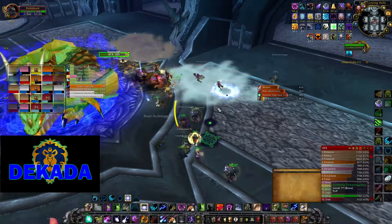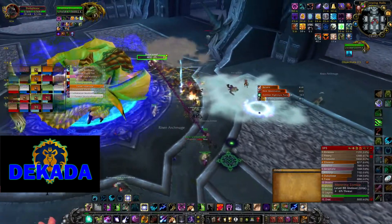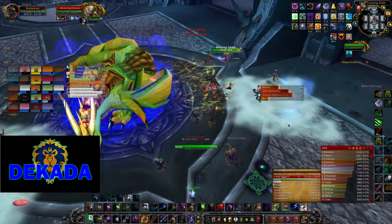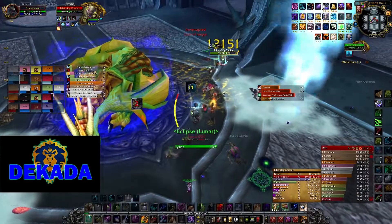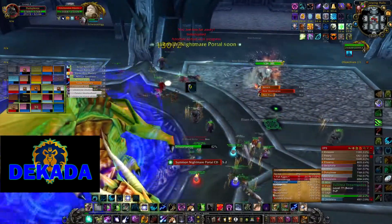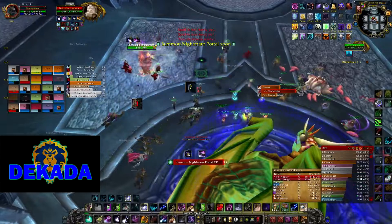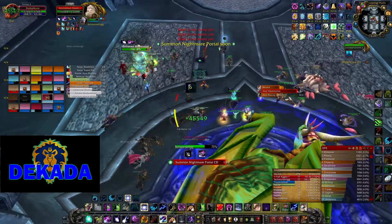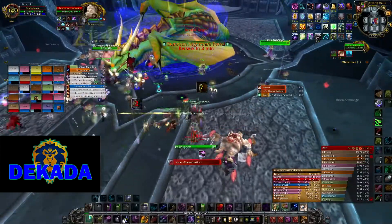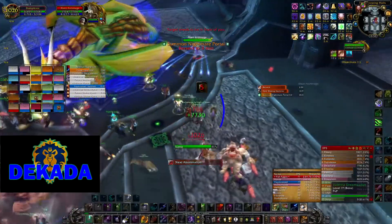Suppressors need to be cleared especially when the raid uses Heroism to finish the encounter. Overall, the fight is easy as long as DPS knows which adds to kill first. Tanks and Hunters need to maintain aggro on the adds they are assigned to and keep them from killing the healers. Healers need to build up as many stacks as possible early, because adds will spawn faster the longer the encounter lasts.